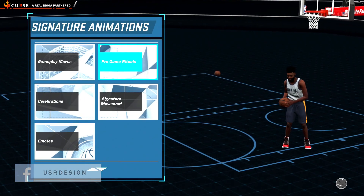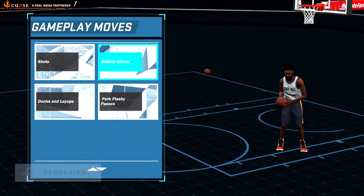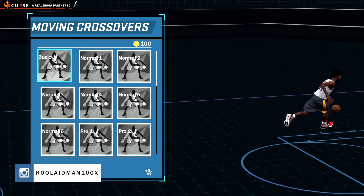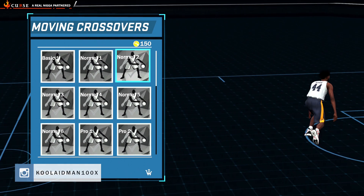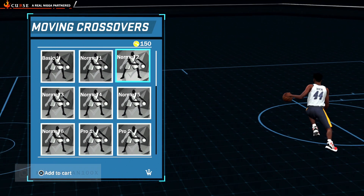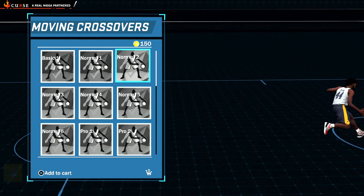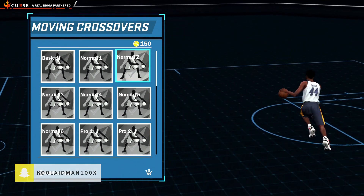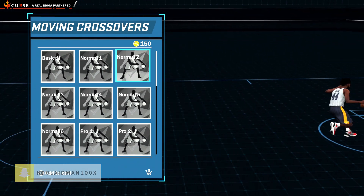Go to Signature Moves, then Game Modes, then Dribble — that's Moving Crossovers. The first one on my list is Normal 2. I like Normal 2 because it's a quick cross to the right, then he crosses to the left, stops, and goes between the legs very quickly. This will remind you of Normal 10 from last year.